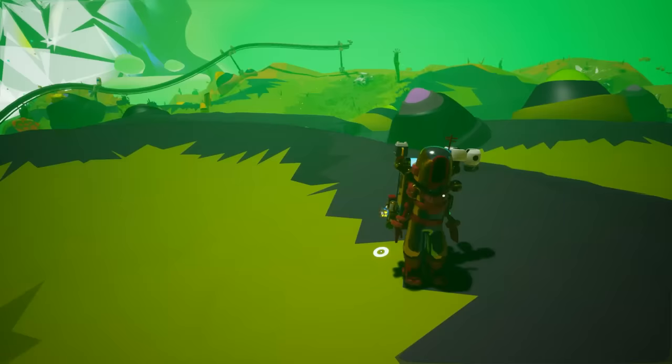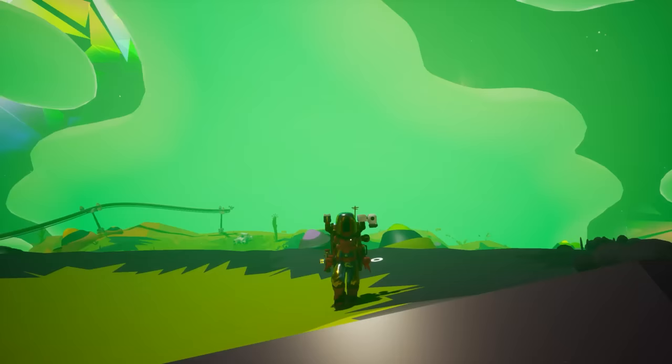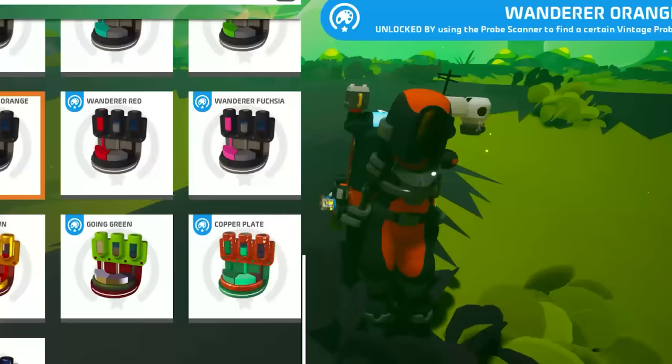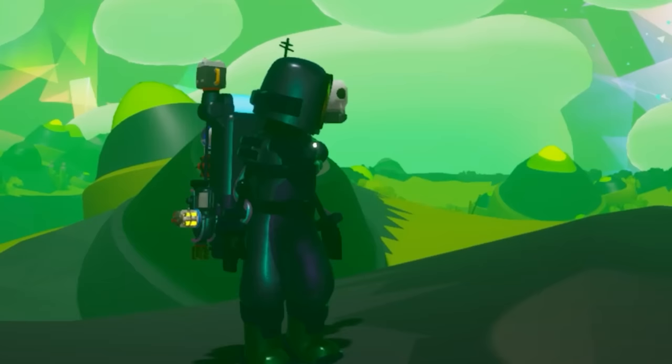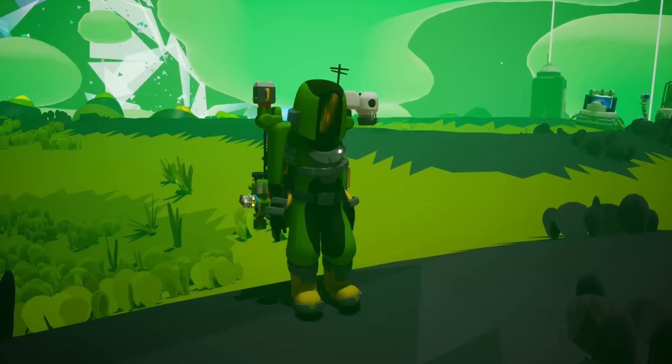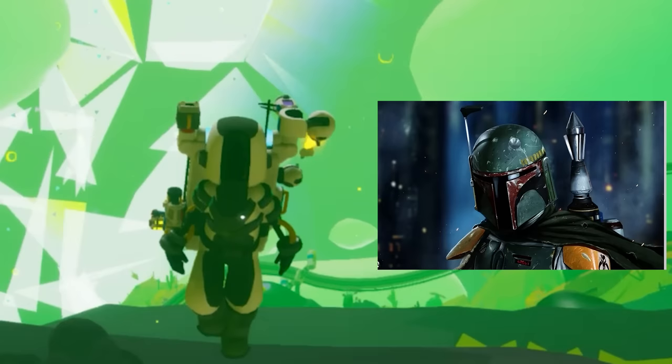Go for the hard suit if you can't decide whether you are a human or a robot. You get a human body with robot arms and a handy antenna to watch Netflix out in space. You've also got heavy-duty boots and your helmet kind of resembles Boba Fett, so this is a must for Star Wars fans too.